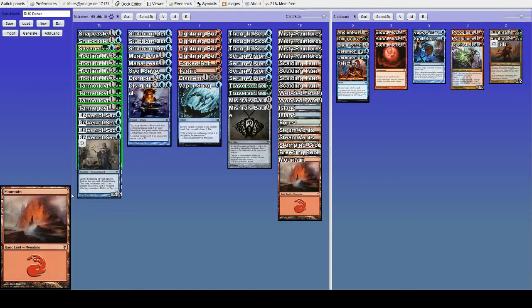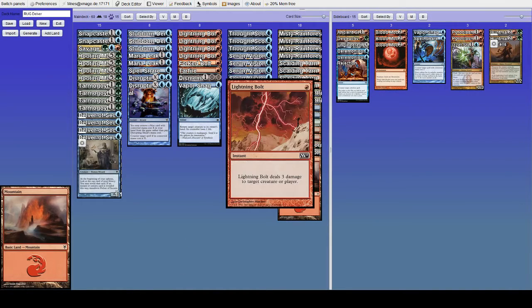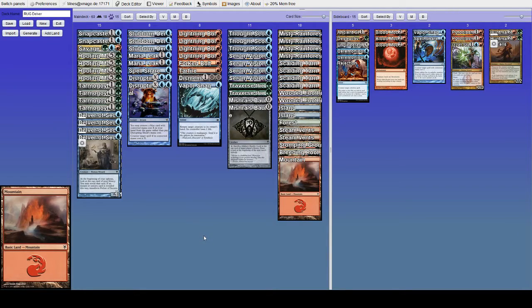Usually you do have to take out the Kira, but if you're way ahead, you can probably ignore it — especially if you can use those two removal spells on a more important creature and close out the game. Or if those removal spells happen to be bolts and you're far enough ahead, you can just aim them at the face. That's probably a good spot for making mistakes, and I'm sure I've made mistakes there before.